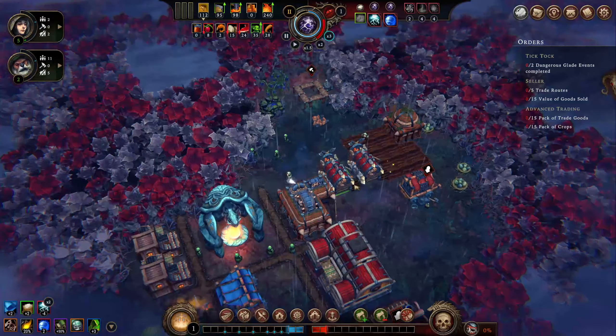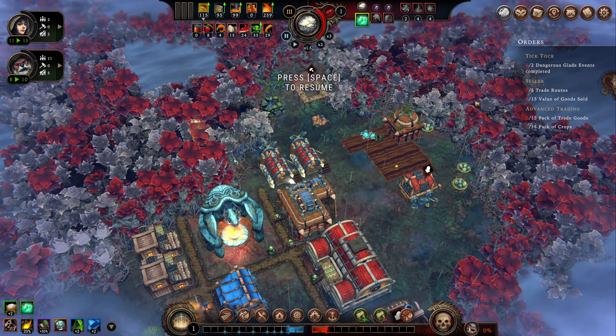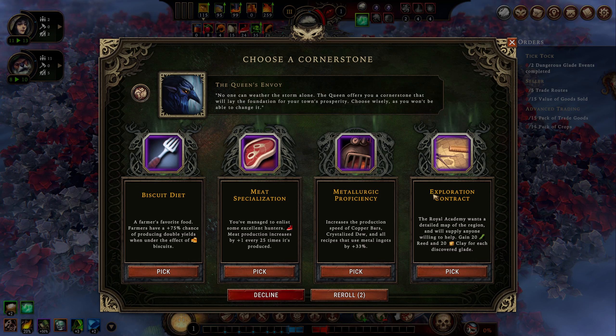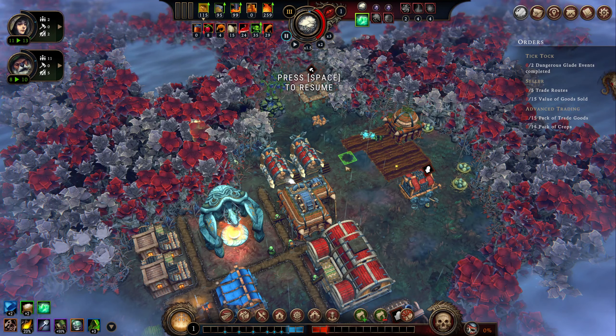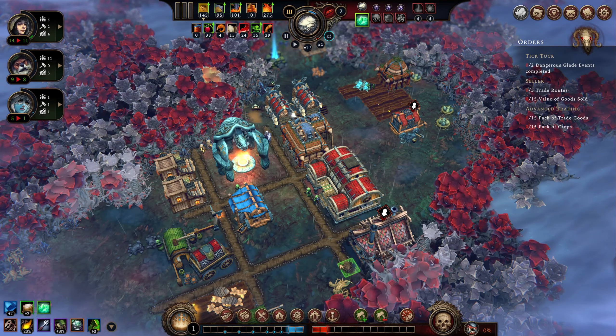At this point I just need more people right now. Meat specialization doesn't help us because there's no real meat nodes on the map. I could gain a little resources — this is nice when I have biscuits up and running but I don't currently and I don't know if I ever will have meaningful biscuits. I'll take it just in case I do. Alright, we get more people — I think we go with the humans.